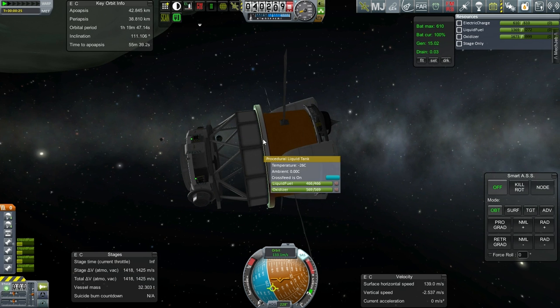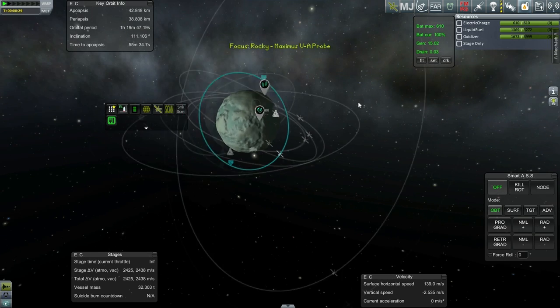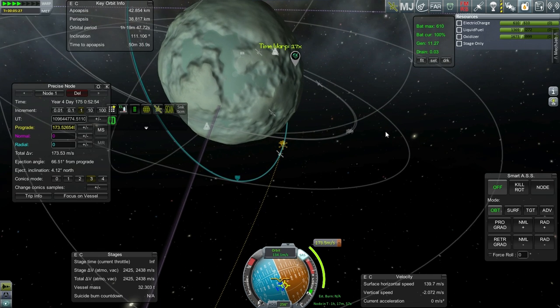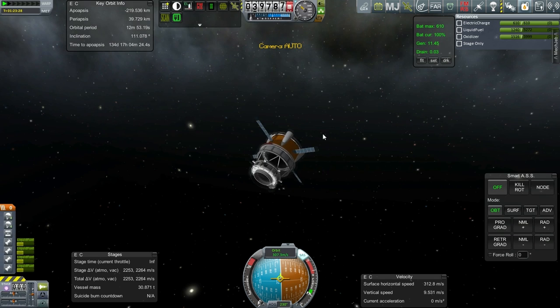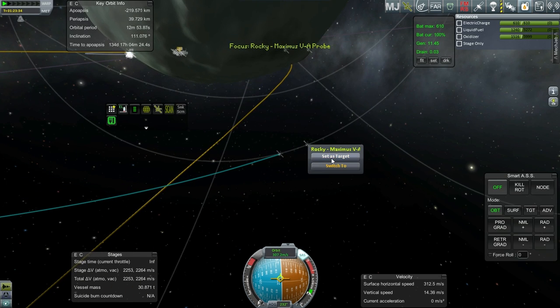The reserve tank doesn't even need to be unlocked, but unlocking it anyway. Lots of Delta V available. The return burn is set for one hour and 18 minutes from now. Just going to follow it rather than bouncing back and forth. This is a 30.87-ton stage — really want to recover it. Now on to the main mission: Rocky.